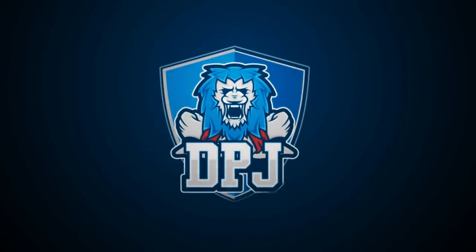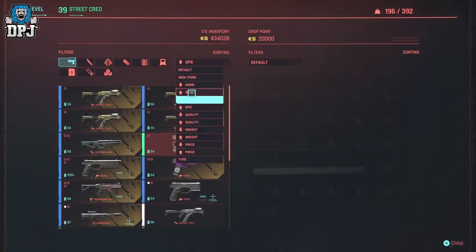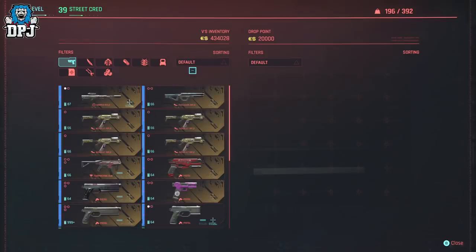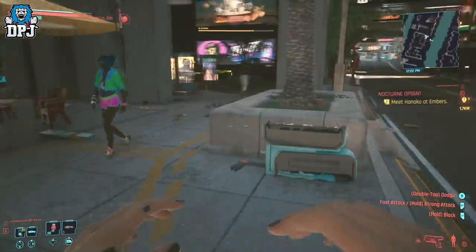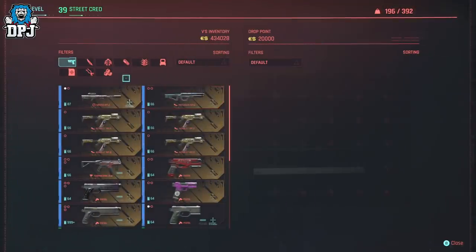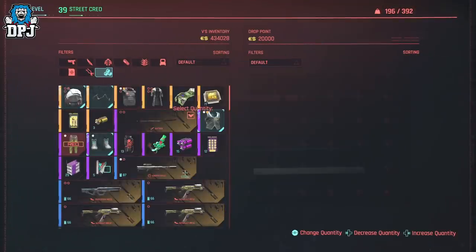A few days back, I was the first to upload the method in which you get the painting from the Hidden Space Oddity mission, in which if you sell the painting to any drop point on the map, you can earn 4k eddies for selling it, yet it only costs 5 eddies to purchase it back. This method took off and almost everybody went on to cover it.